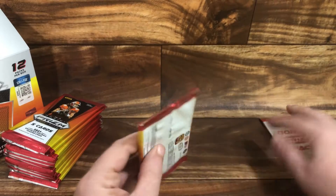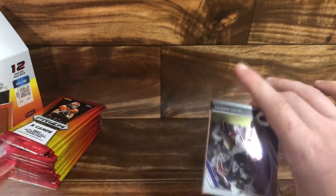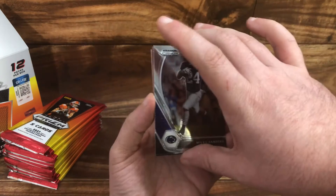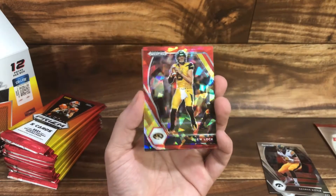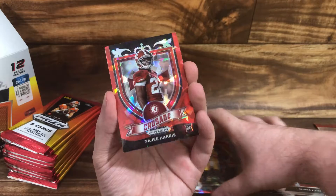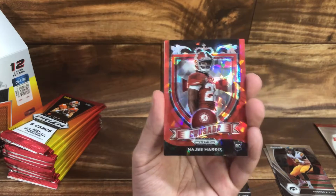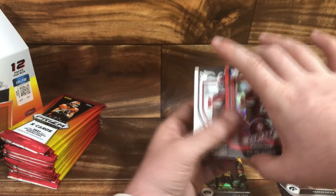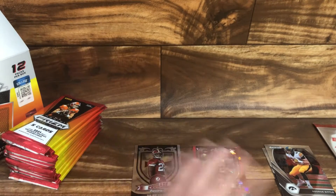You get about two of the red ice prisms per pack in this box. The other ones you don't get two of, and you get a silver. Starting off with Miles Sanders, George Kittle. The first red ice — this is not bad — Drew Lock. And Naji Harris crusade red, and a Naji Harris regular. I'll just put the reds all together.